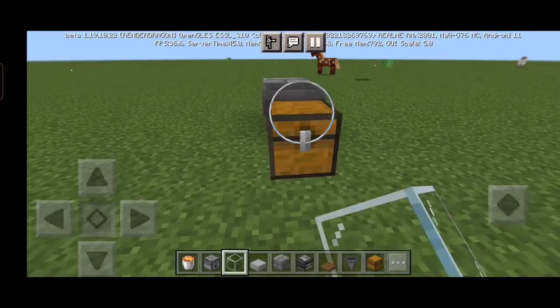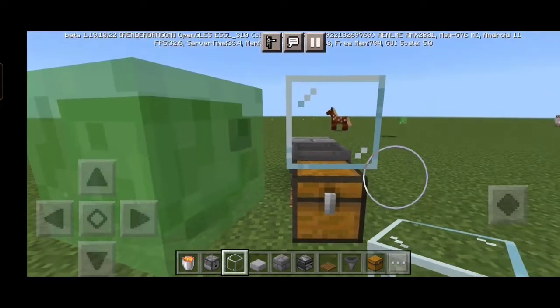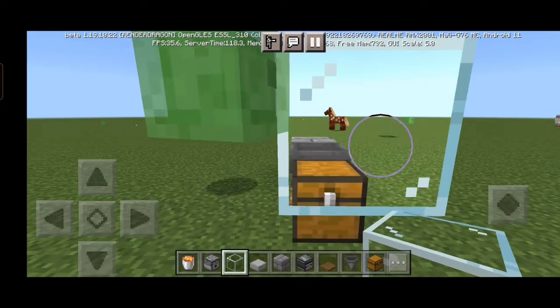First of all, I have to place a chest. You have to place a hopper and a block. After that, you have to place two blocks on the chest.